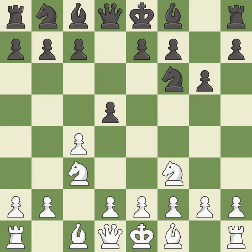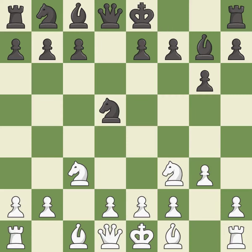This creates a threat to win a pawn. This is an equal trade. Recaptures. This prepares the bishop for development. This develops the bishop and gives it scope on the long diagonal. This fianchettos the bishop by placing it on a powerful diagonal.